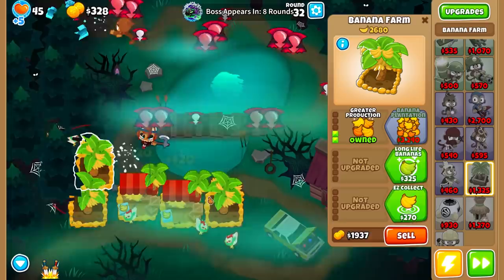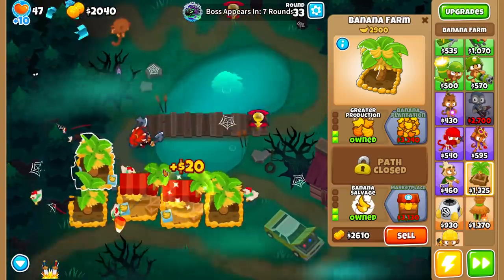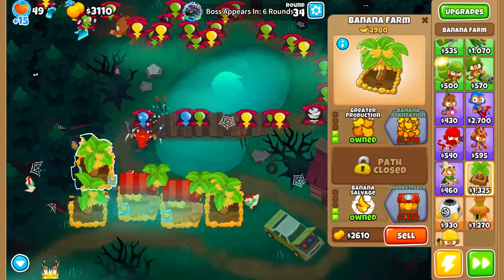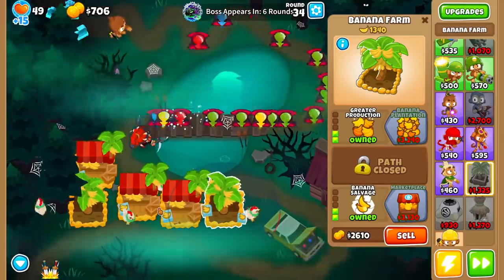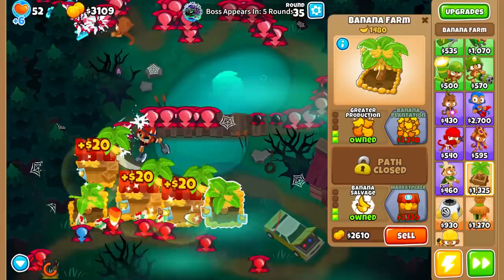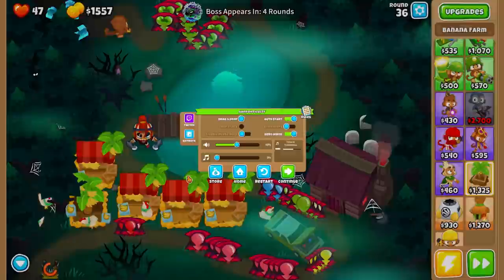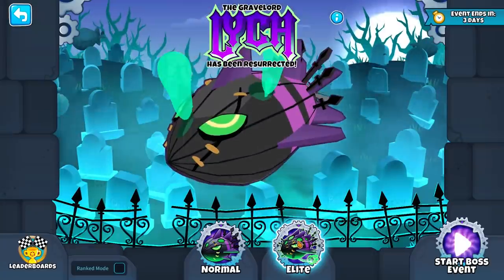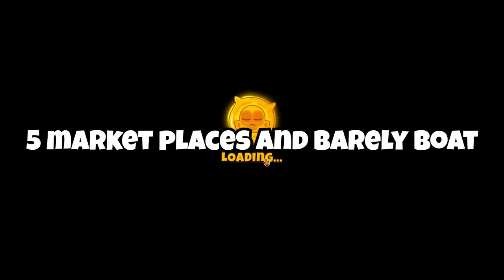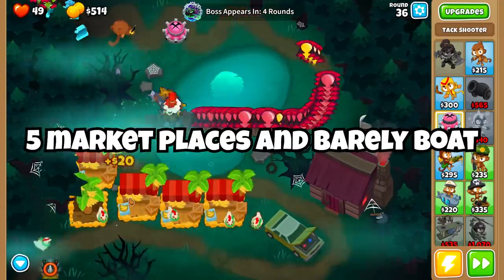With one cash drop you are getting more farms early, and the farms create the per-round income that you don't possess until probably round eight or so in the regular game. By round eight you can afford a 2-0-0 farm, which is alright — not ideal, but alright. With cash drops you can increase this amount significantly.